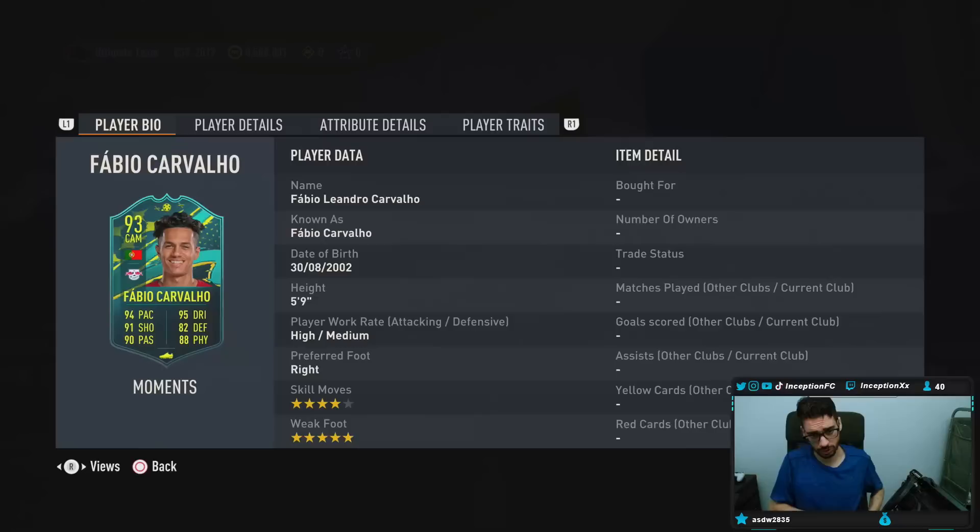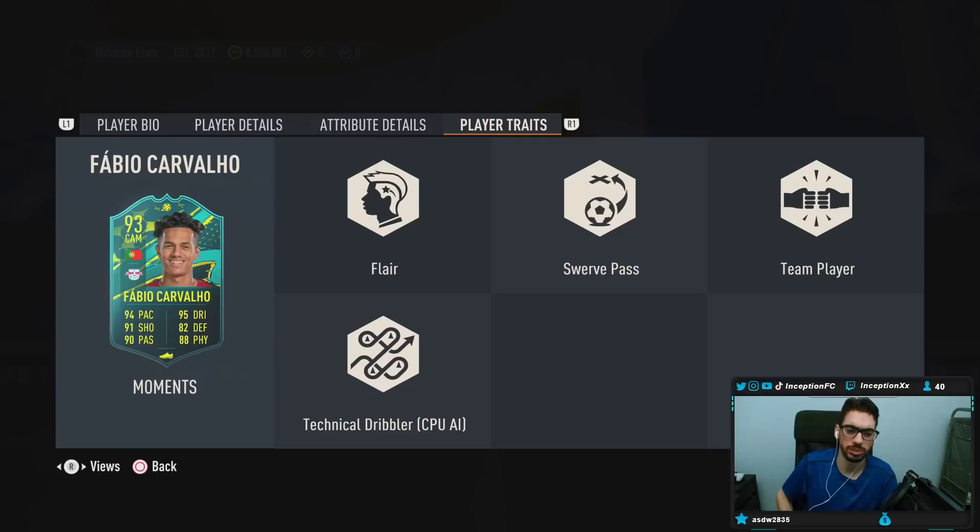We're taking a look at a card who is 5'9", high/medium work rates, right footed, 4-star skills, 5-star weak foot. If he feels anything like Bernardo Silva on that left stick, guys, by default this card looks really sick. With the base card stats for the attack it's like, okay, this card could be pretty cool, but they have defensive stats on him. So that is a huge variable to work with. Player traits in-game: he's got flair, swerve pass, team player, technical dribbler.